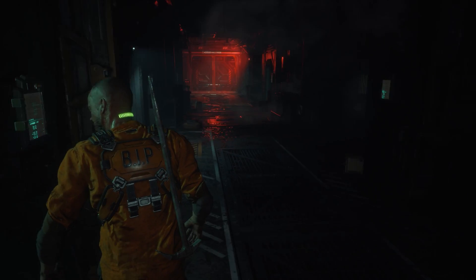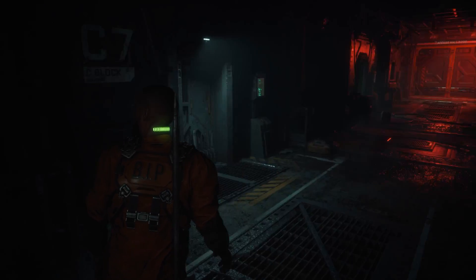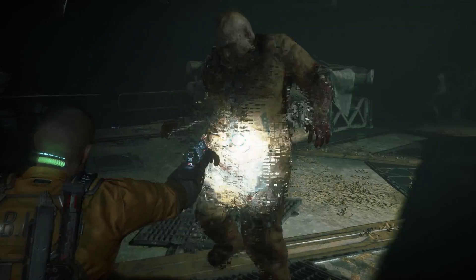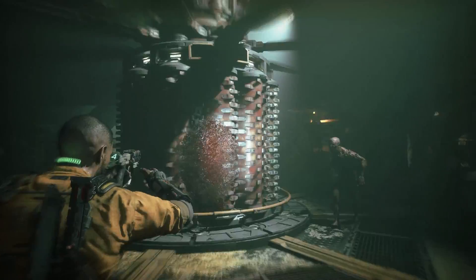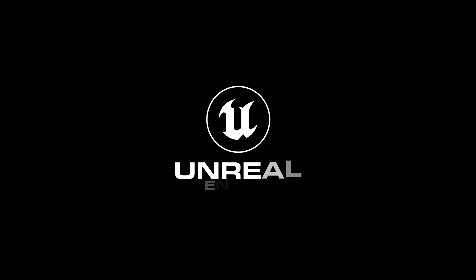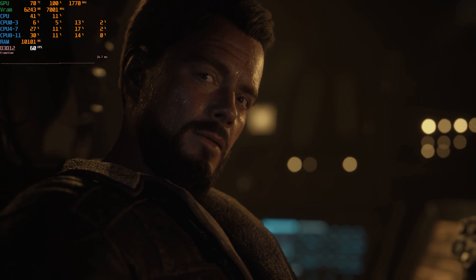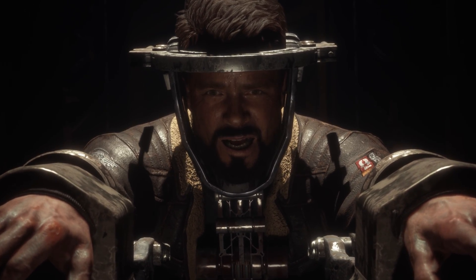The Callisto Protocol is a sci-fi survival horror game made by Striking Distance Studios, and is considered by many a spiritual successor to the original 2008 Dead Space. Technically, the game is built using one of the latest versions of Unreal Engine 4, and as a result it looks great and really next-gen, but the game has a lot of technical issues.